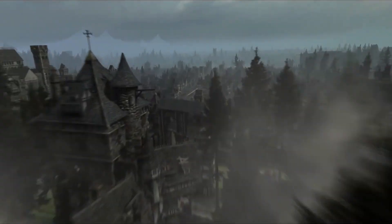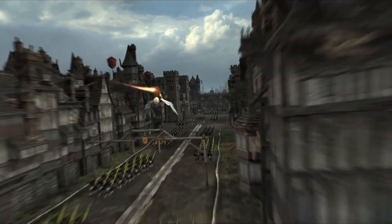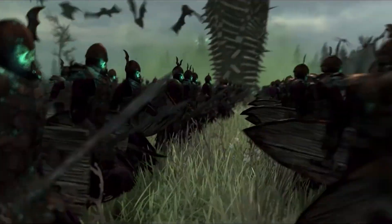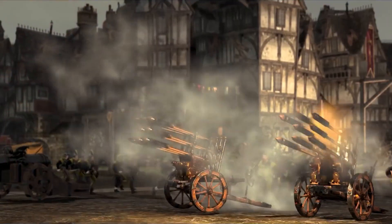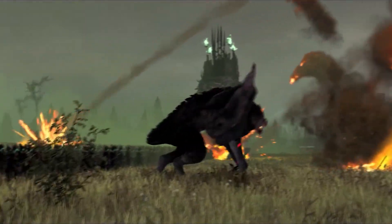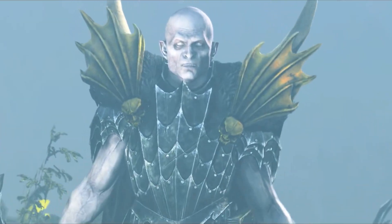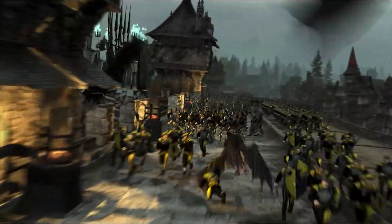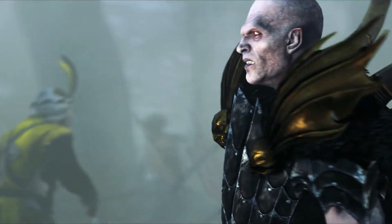Here are the key changes: across-the-board balance changes to the roster, leadership increases to most units, adjustments to ethereal units, and the ability to recruit Mournghouls in a campaign if you own the Vampire Coast DLC. Improvements to the Raise Dead pool, which now offer better units by default and scale up with Vampire Corruption, making them less reliant on battle sites. A reshuffling of recruitment buildings, with many units now available earlier and more easily. Revamped tech tree, skill trees, and bloodline effects to give the race access to powerful new effects, such as increased healing caps and extra Winds of Magic.